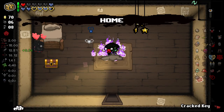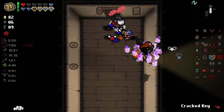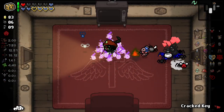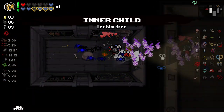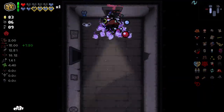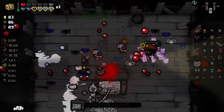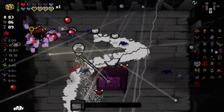Up we go. And here we are within the ascent. Full soul heart health — hell yes. Some extra pennies. XP bar is filling. Grab ourself that just in case. Mum's Wig is a great item to get. The flies just get in there and Brimstone the hell out of him straight away.